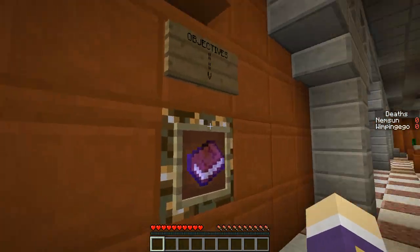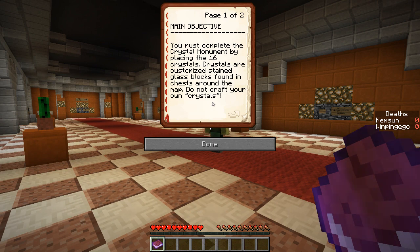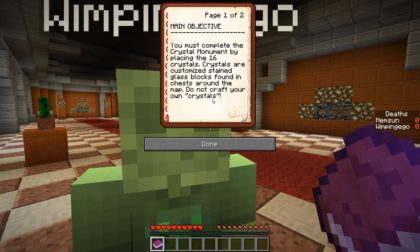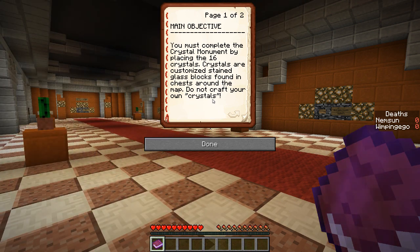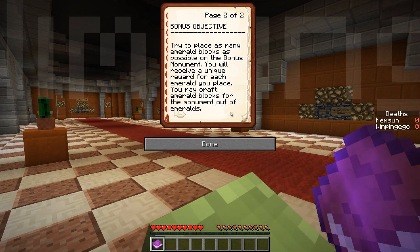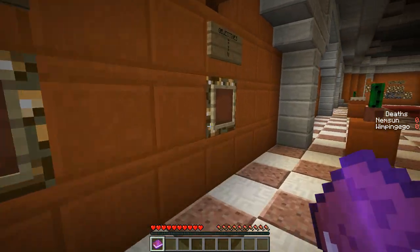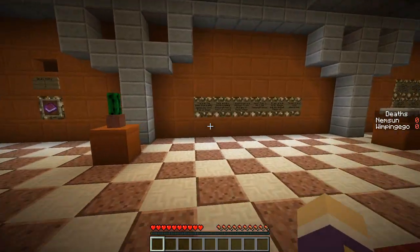Main objective: you must complete the crystal monument by placing 16 crystals. Crystals are customised stained glass blocks found in chests around the map — do not craft your own. Try to place as many emerald blocks as possible on your bonus monument; you'll receive a unique reward for each emerald you place. You may craft emerald blocks for the monument out of emeralds. And you've set the death counter — that's cool.